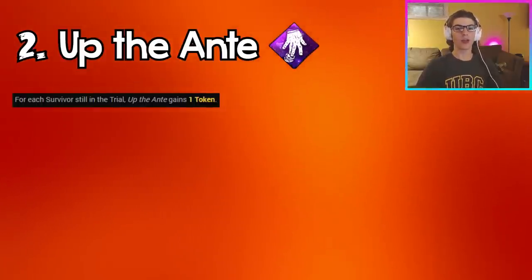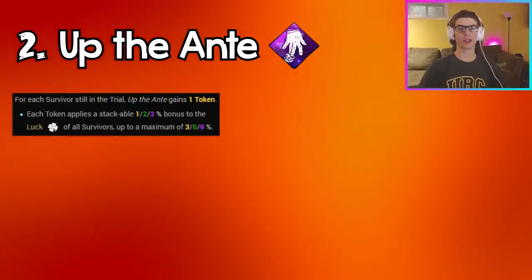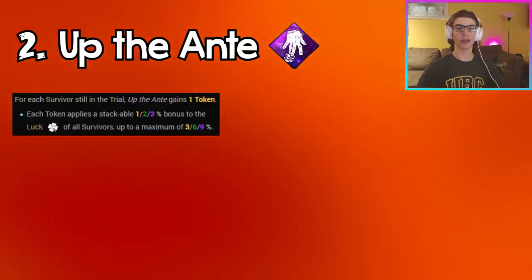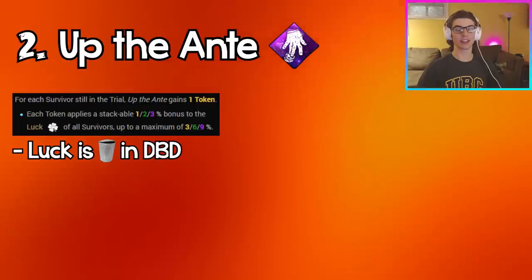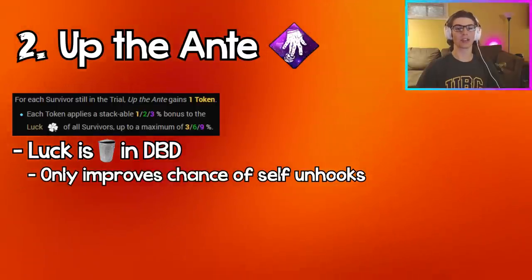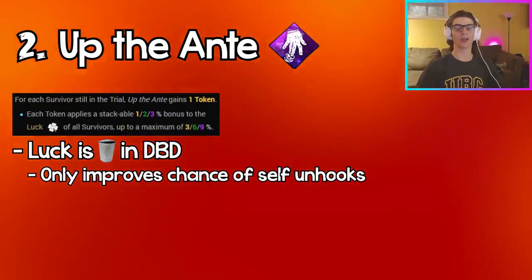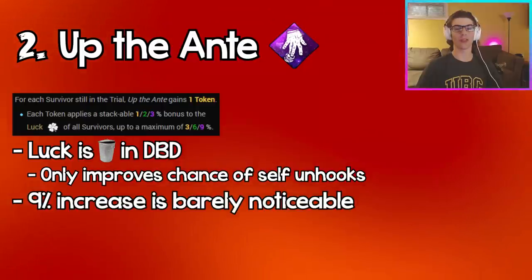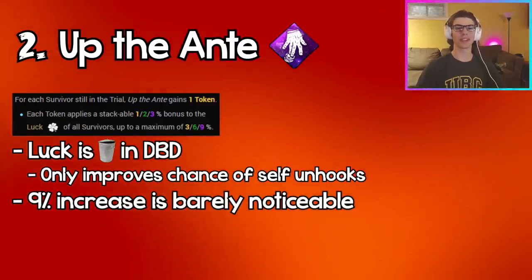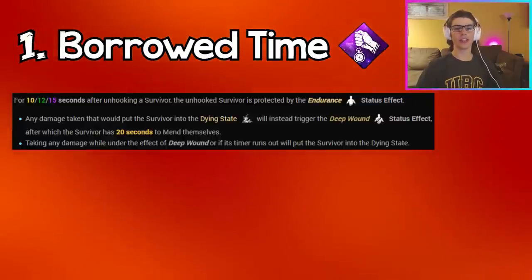Coming in at number two we have Up the Ante. You gain a token for each survivor alive in the trial, and each token gives you 3% bonus luck at tier three for a maximum of 9%. This perk is just really bad because luck doesn't do anything outside of giving a slightly greater chance of unhooking yourself. It doesn't even count you as an alive survivor, the 9% maximum is tiny, and overall luck in DBD just isn't that useful — so don't run this perk.